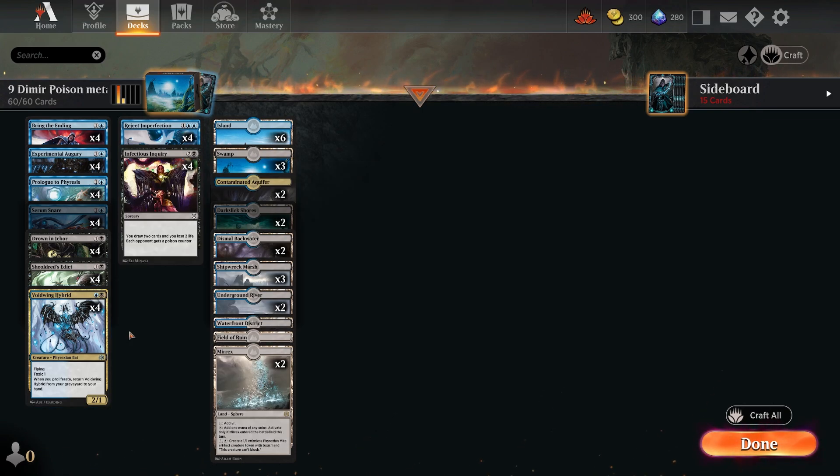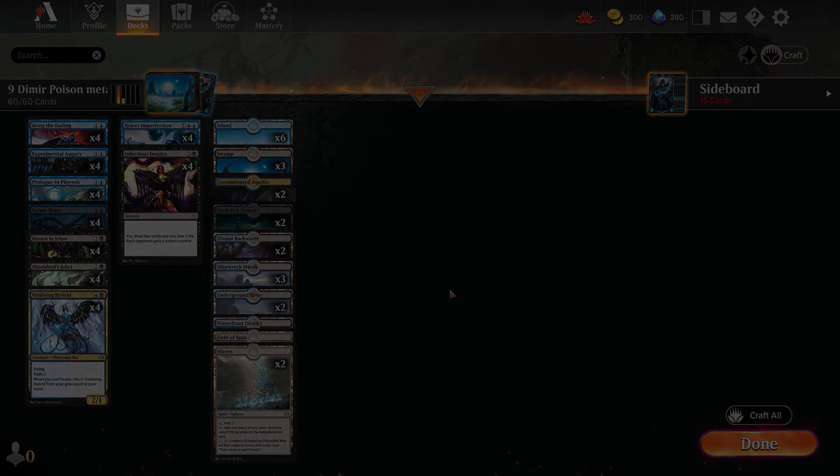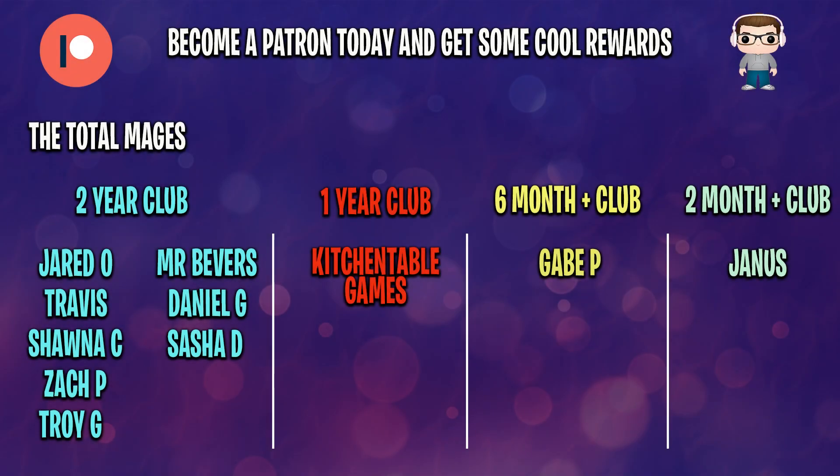Those were some really good competitive budget decks, starting at 15 rares and going down to just nine rares for the last two. Even 15 rares is ultra-budget for a meta-performing deck compared to most top lists. These are meta decks getting really high win percentages that you can take to the ladder for your wins. If you enjoyed today's video, give it a thumbs up, leave a comment about which deck you're going to play, and let me know any configurations you've tried. If you want to support me further, you can become a TOTALmtg Patreon — links are below. Take care, see you on the next one!